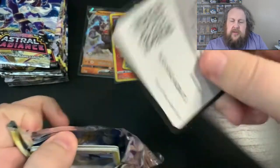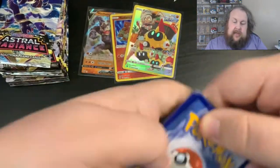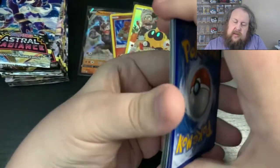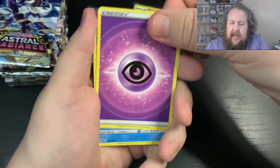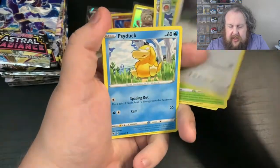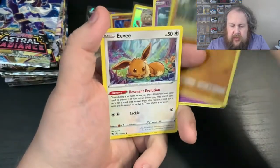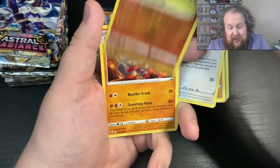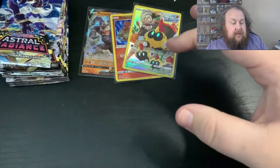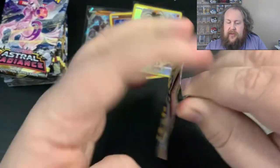Then we move on to another pack. This one we get Psychic Energy, Piloswine, Gran, Hisu Electro, Chato, Psyduck, Drifloon, Sudowoodo, Eevee, Reverse Sudowoodo, and the Hisu Arcanine. So at least I'm going for a master set — at least I've got the reverse and the normal version of it.